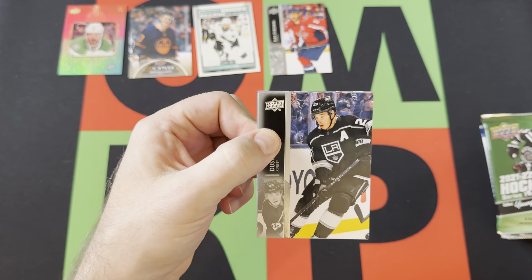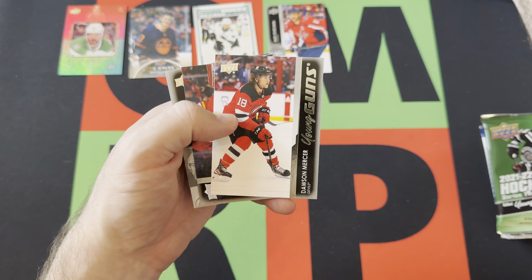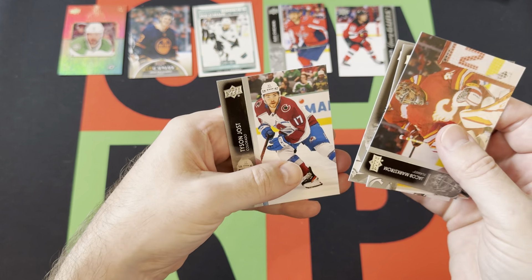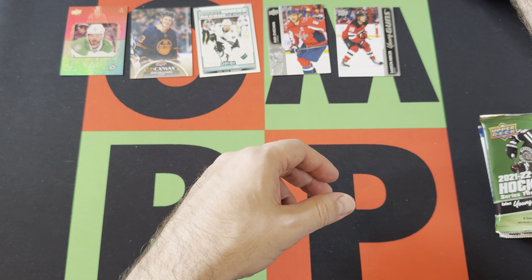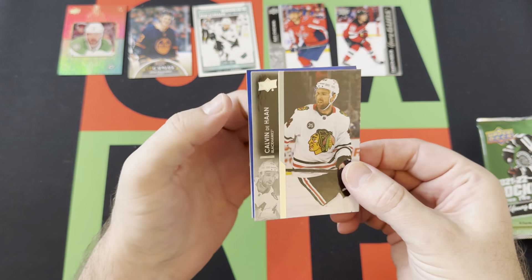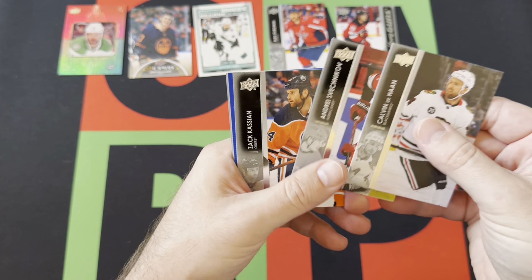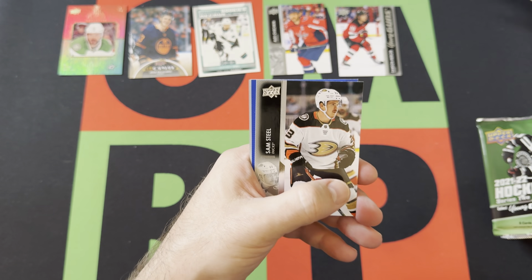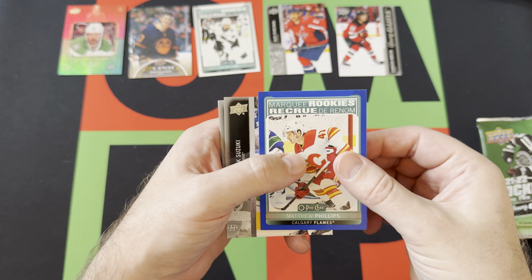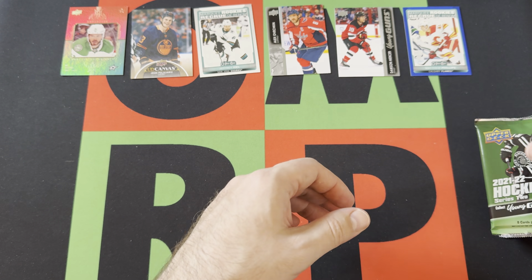Next pack: Dustin Brown, Andrew Manganapi, Travis Saneheim. We got a Young Guns — Dawson Mercer! There we go. Jacob Markstrom, Pavel Zaka, Dylan Larkin, Tyson Jost round things out. So we got our first Young Guns: Dawson Mercer. Next pack — got something blue going on. Calvin DeHaan, Andrei Svechnikov, Zach Kassian, Sam Steele. Oh, it's a blue marquee rookie — Matthew Phillips. Nick Suzuki, Teddy Bluger, and Mikael Backlund round things out.